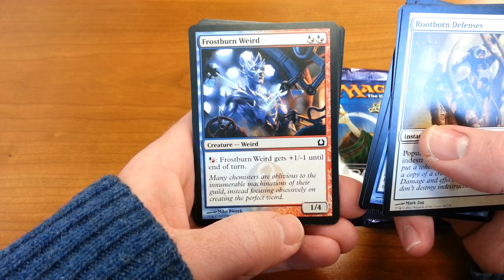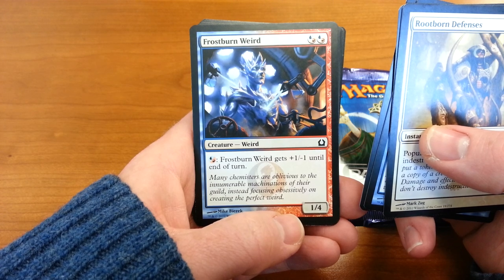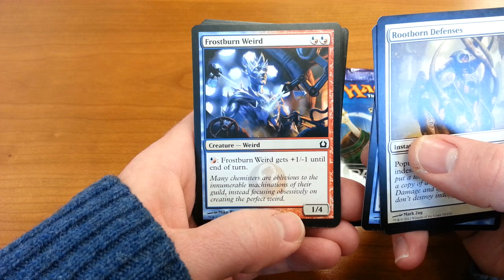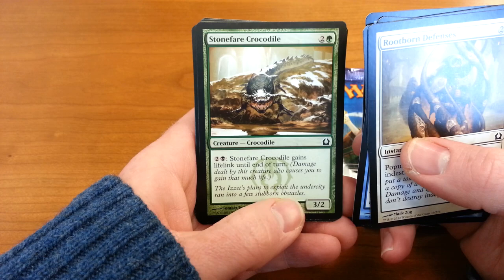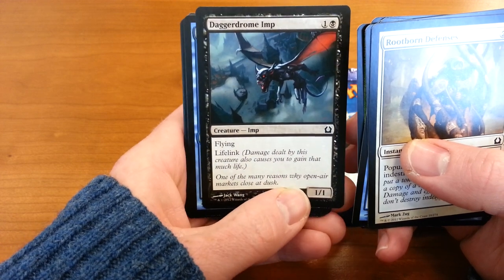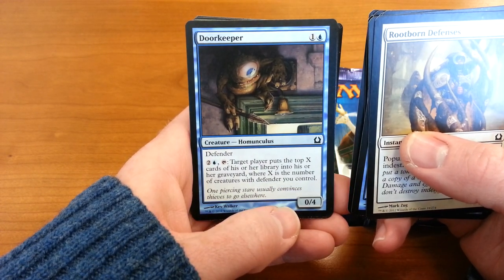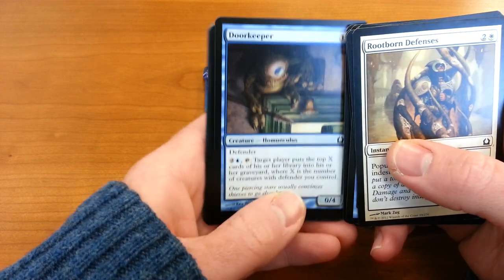Frostburn Weird — I have never seen a card like this before. Frostburn Weird gets plus one, plus one until end of turn if you pay. I'm assuming that gives you the option of paying blue or red, so that's exciting. Stone-Fair Crocodile. Dagger Drome Imp — that sounds familiar, actually. Door Keeper — Defender, and a force discard effect. That's kind of fun.